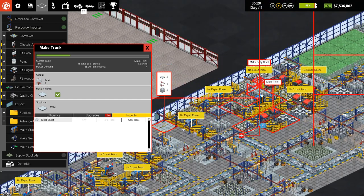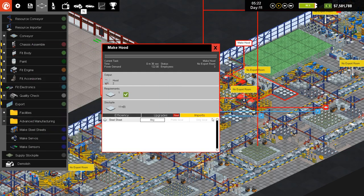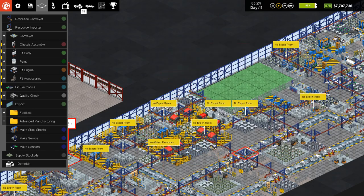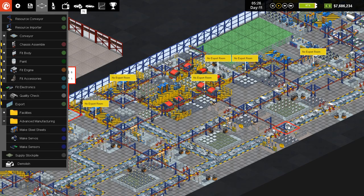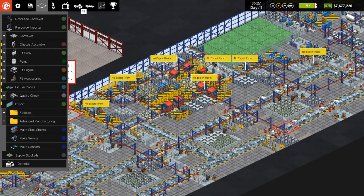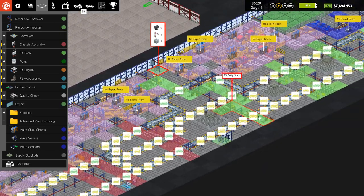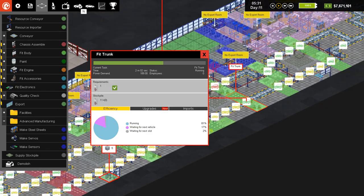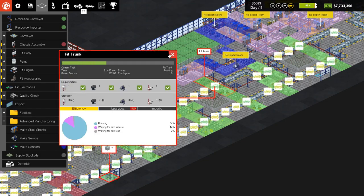You guys were fortunate that you didn't have to sit through all of the setting up of the imports and all the different stuff, but I may have missed some things along the way. Looks like our trunk fitting is the slow down here — but it shouldn't be... oh, why two minutes 52 seconds here and two minutes zero seconds here? This must be for a fancy trunk of some sort.